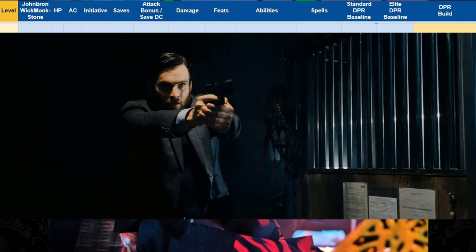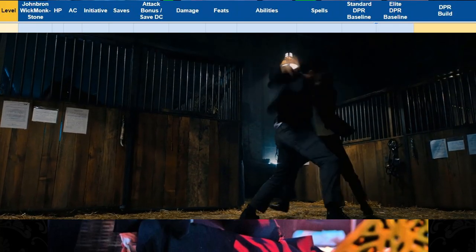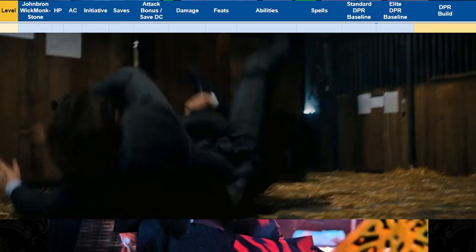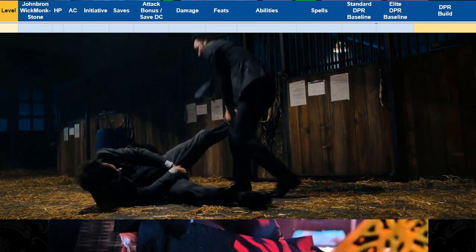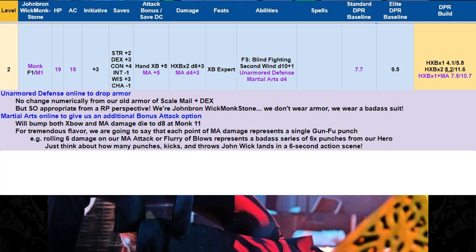Also, Martial Arts is online to give us an additional bonus action attack option. John Wick knows his martial arts. Martial Arts actually isn't doing much for us right now — it will eventually bump both our crossbow and our martial arts damage die to a d8 at monk 11, but it's not mechanically superior to two crossbow attacks. For tremendous flavor, every point of martial arts damage represents a single gun-fu punch.